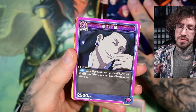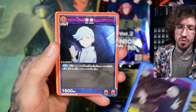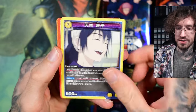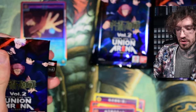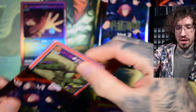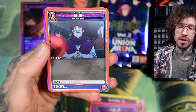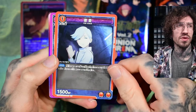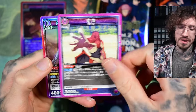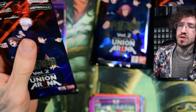In Union Arena the lower rarities are just like in Weiss Schwarz — they're just screenshots, so I don't like them. But I do like the higher rarities, especially since they've increased the texture and foiling on the super rare cards. With my first Union Arena box, the Code Geass Volume 2, I wasn't super happy with the SR pulls or the texture honestly. I did pull a CC, but besides that I didn't feel so happy with it.